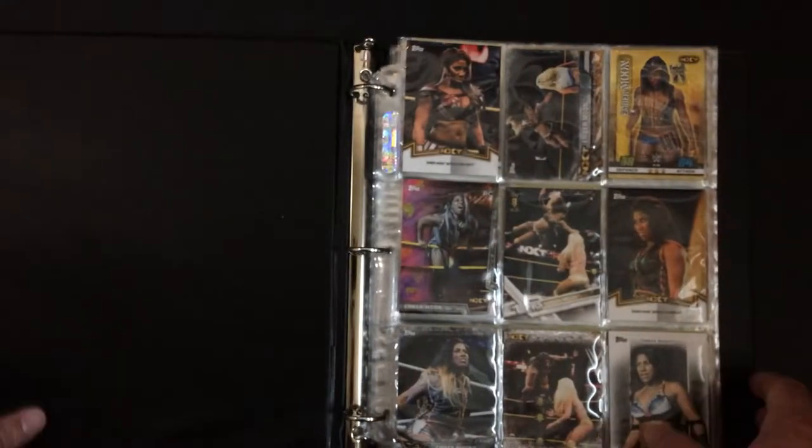In the binder it's going to be a mixed bag. Most of it's going to be Slam Attacks in the beginning, and there are going to be collectible WWE Universe cards in there as well. I just try to put all my superstars together so we're organized that way. First off we got Ember Moon.